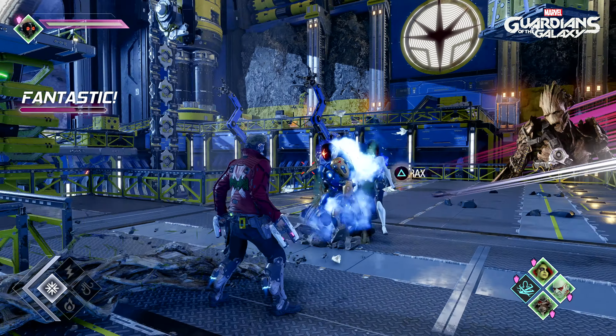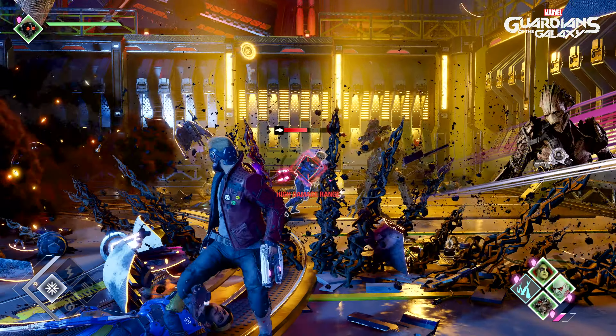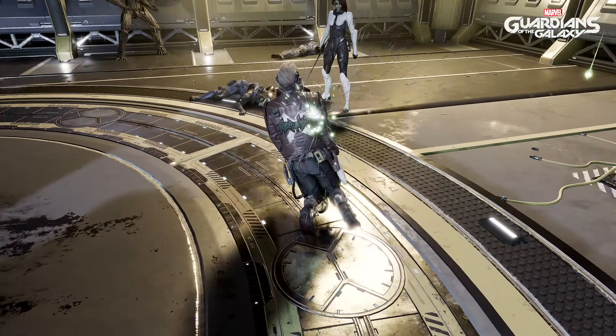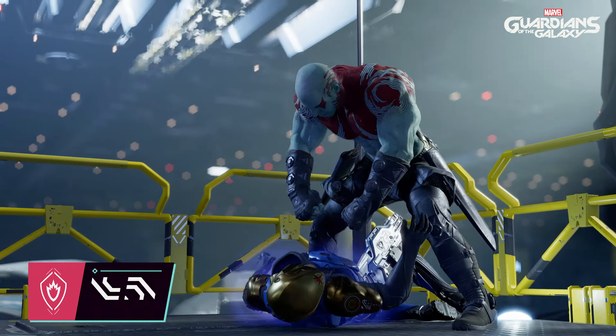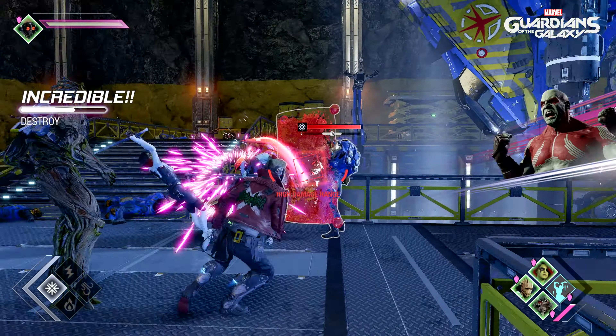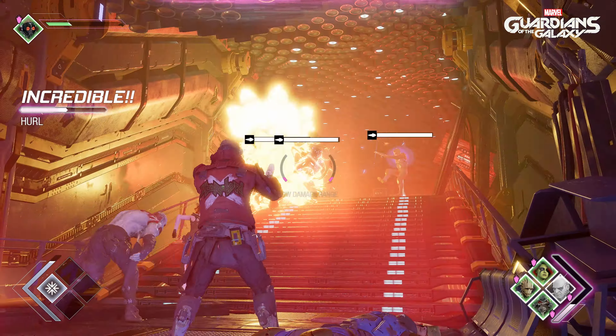Groot's the protector of the group. With his vines, he can immobilize enemies and set up the team for powerful attacks. He's also got the unique ability to bring back fallen Guardians. Drax is the wrecking ball of the group. Charging headfirst into danger, he's at his best inflicting stagger damage and stunning enemies.